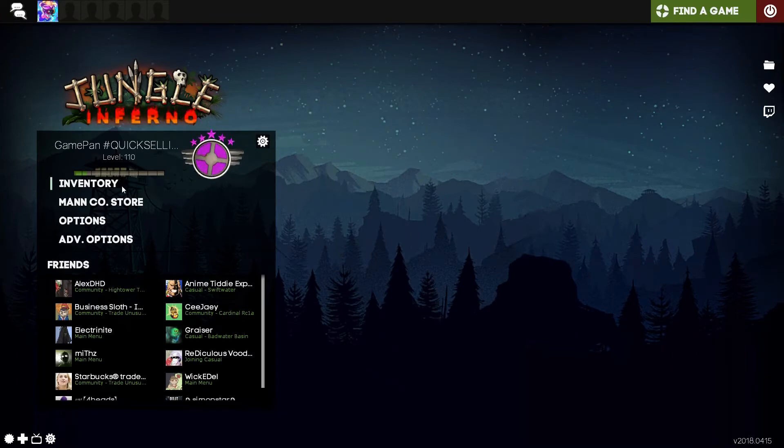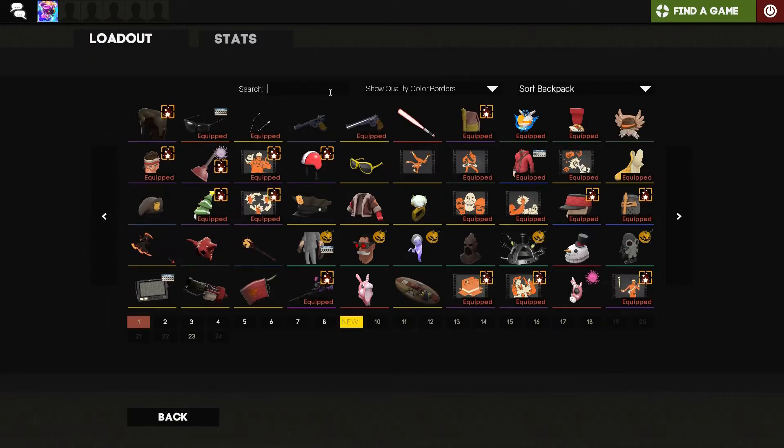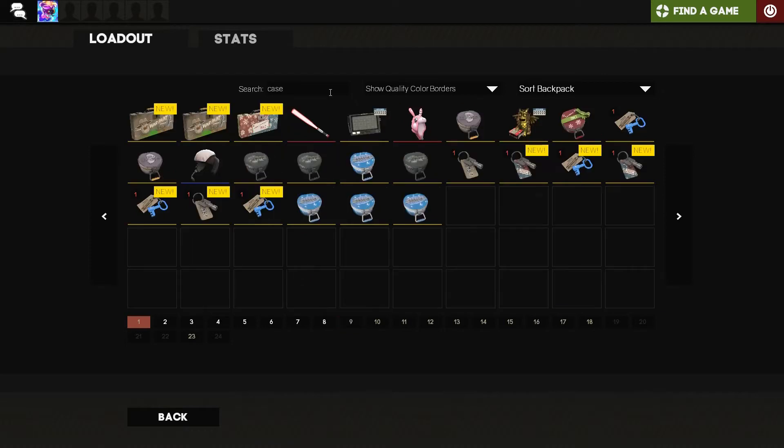Alright, so I've got around eight cases. Four of them are Blue Moon, two of them are Warpaint — the Jungle Inferno ones — and I've got another two Christmas Warpaints. I do the Warpaints because I haven't actually unboxed an unusual Warpaint before, so I'm just going to test my luck.